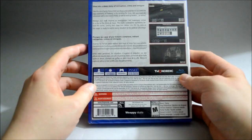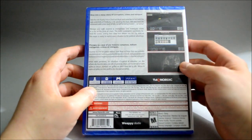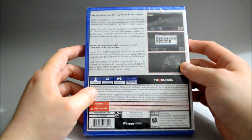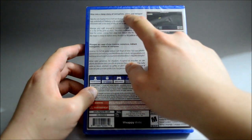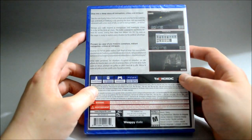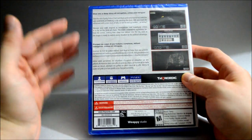Let's look at the side quickly, and now the back. On the back we see 3 gameplay pictures. I think this game is kind of like a strategy type game. It says "dive into a deep story of corruption, crime and intrigue," and there's a little game summary. On the bottom it's the same thing in a different language.